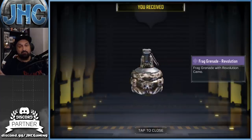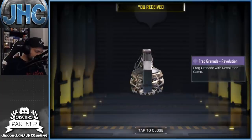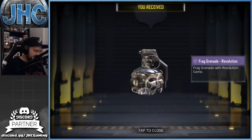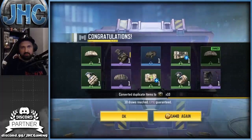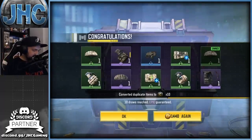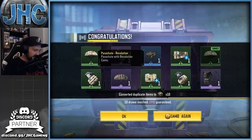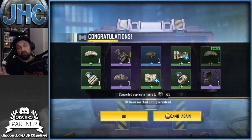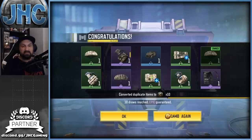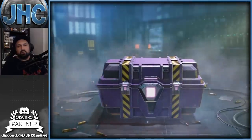Opening 30 crates — first 10: we got a frag, that's one epic. It's called Revolution, animated gears, not bad. We also got an ATV — Strongbox ATV — a purple parachute, and the Radio Bag backpack. Three epics in the first 10, that's a good pull. Let's go for 10 more — give me a soldier.